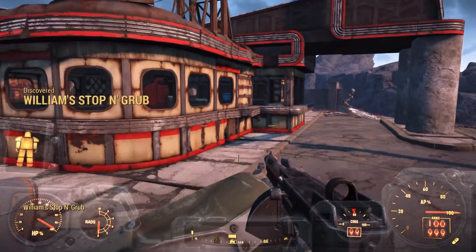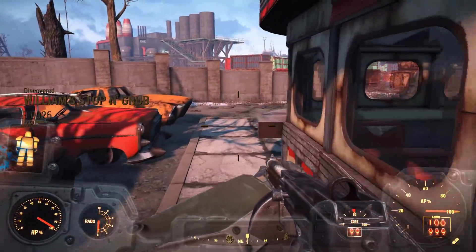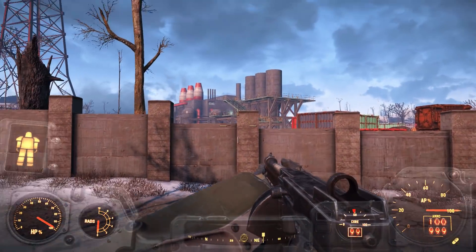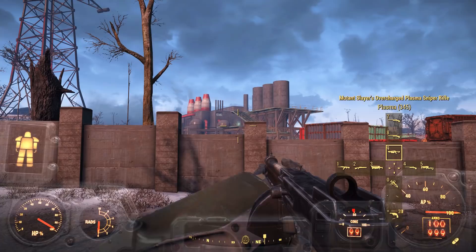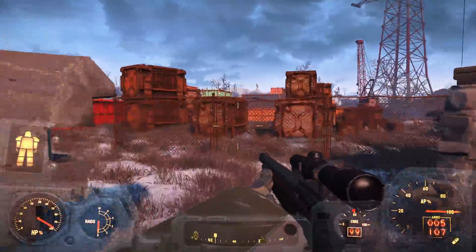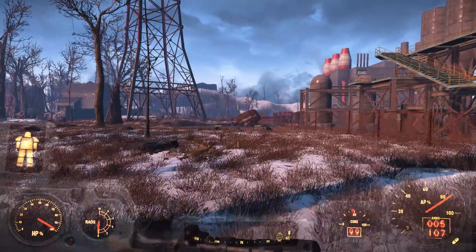Let's get this location — William's Stopping Grub. We got some sort of raider-y thing over here. I don't know why I keep going back to the lever action, it's just a gun I really don't use too often. Let's get this waypoint and then we'll head to the pond.